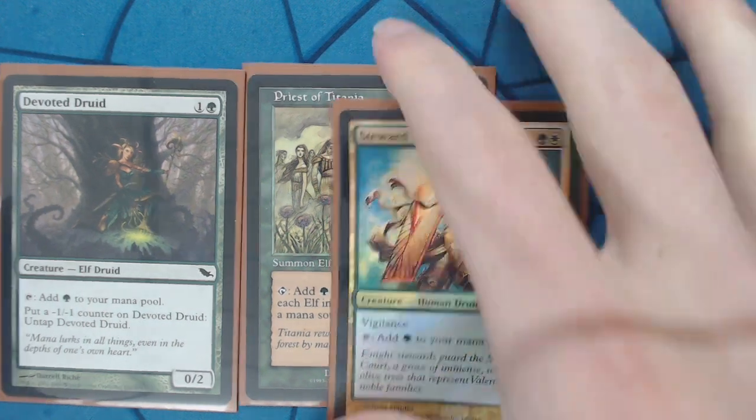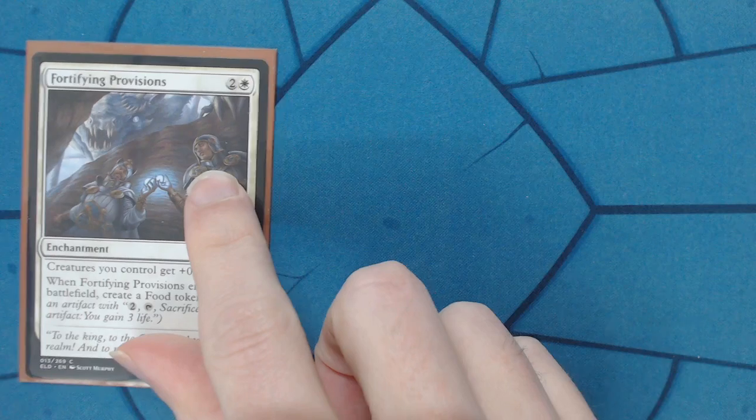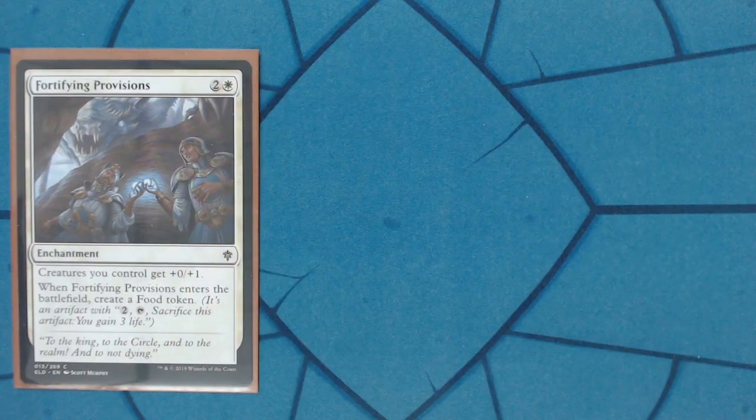That's just some more creatures that accelerate mana that also will get pumped later when you're attacking. To protect those creatures, we have everything you can possibly run that gives all your creatures greater toughness: Fortifying Provisions — it's a newer card, it says all creatures I control get plus one toughness, and you also make a food token.